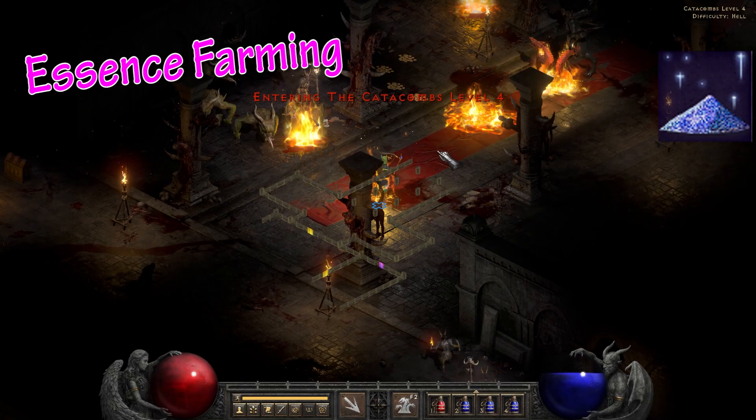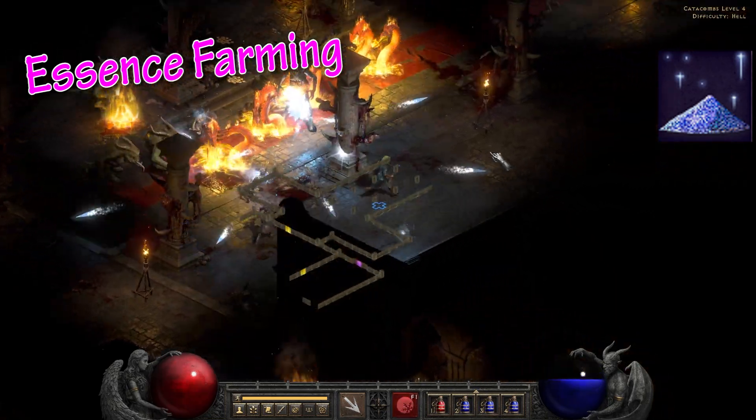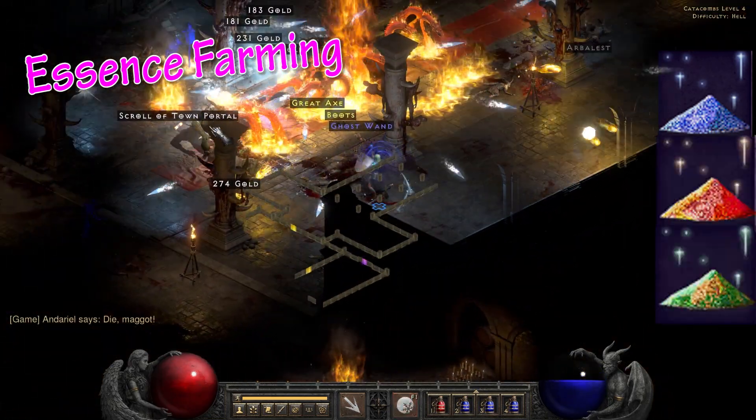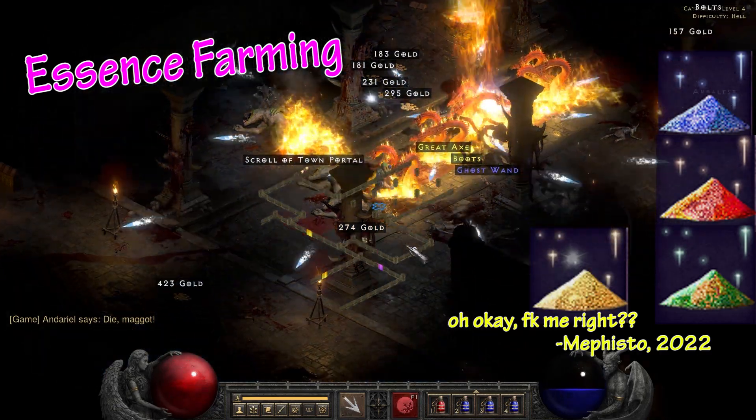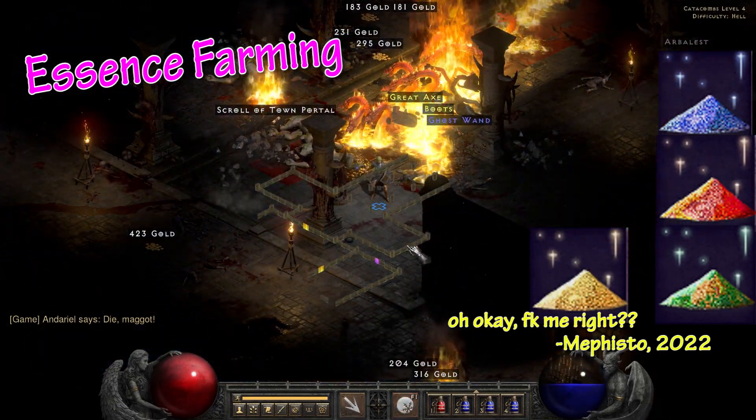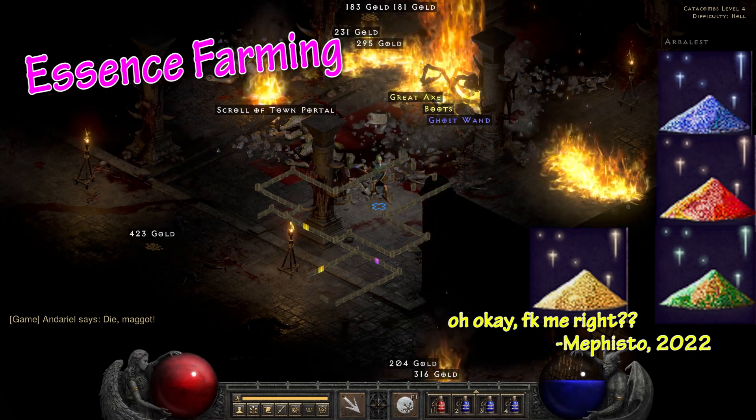The other three essences drop from Hel, Duriel, and Andariel for the blue essence — the latter of which is a very popular farm — Diablo for the red one, and Baal for the green essence. The tokens can generally sell for anywhere from an Ort for one up to an Ist for two, which means your magic find runs kind of have an alternate source of currency farming.